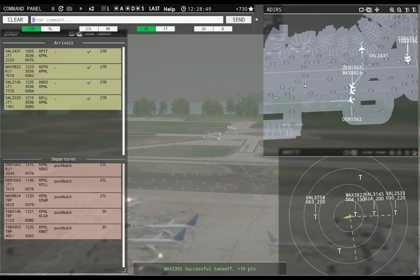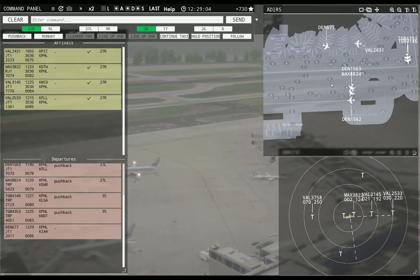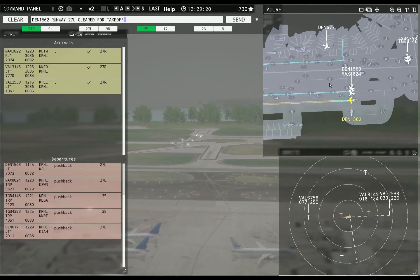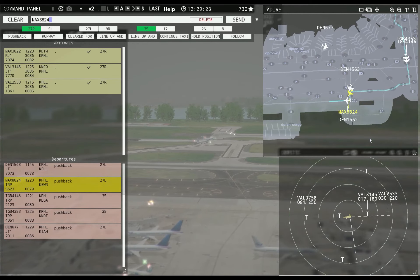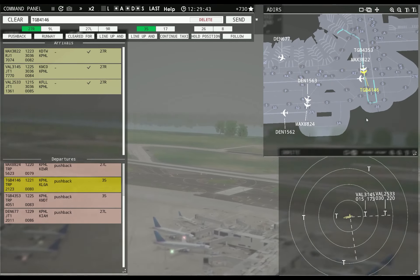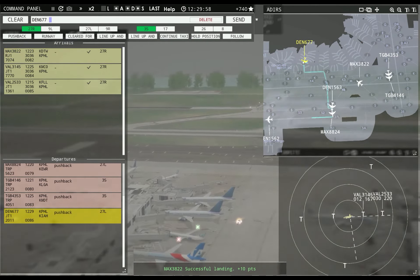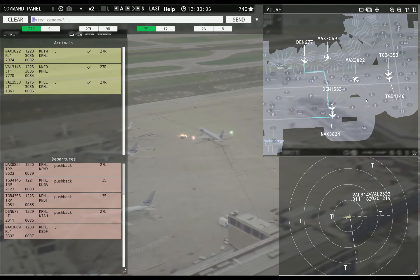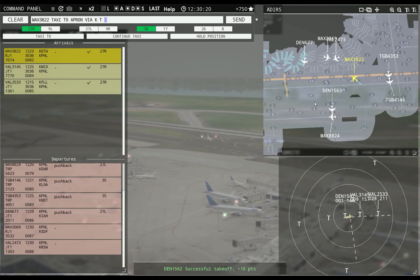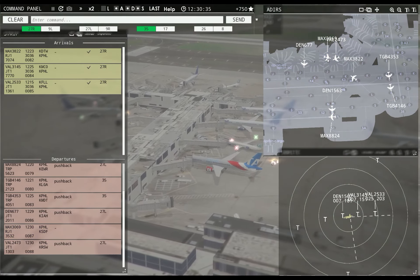Alright, you can continue. Magic 2355, runway 27L, cleared for takeoff. Denali 1562, runway 27L, line up and wait. Value 2533, runway 27R, cleared to land. What is the deal here? You are glitched. Magic 2355, contact departure. Continue taxi, Canoni 1563. Denali 677, pushback approved, expect runway 27L. Denali 1562, runway 27L, cleared for takeoff.